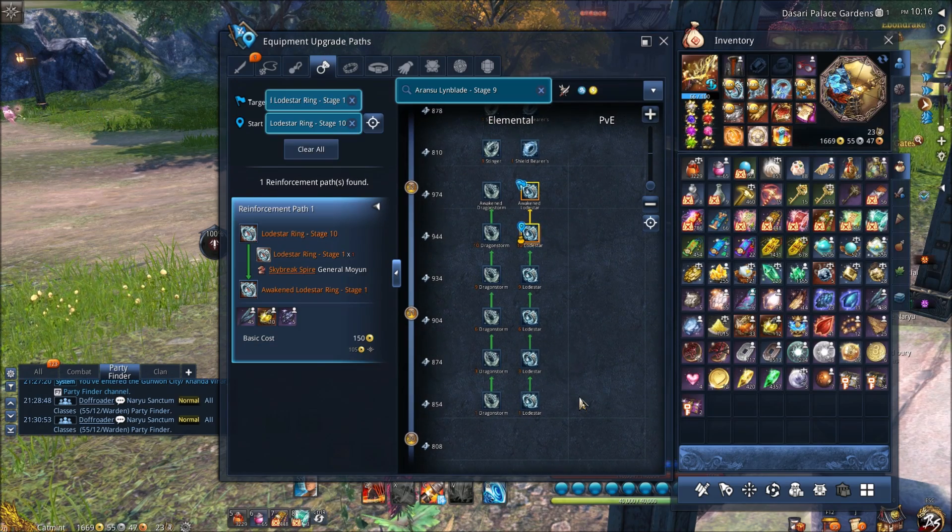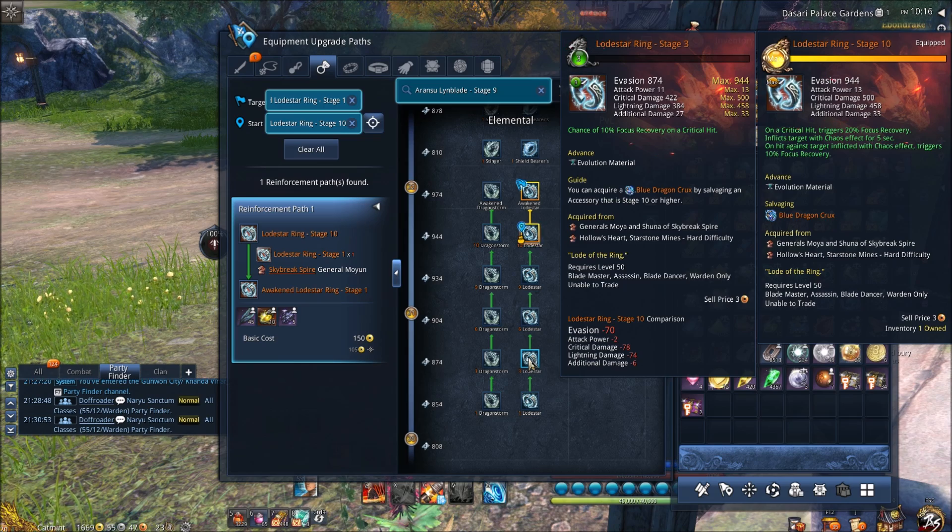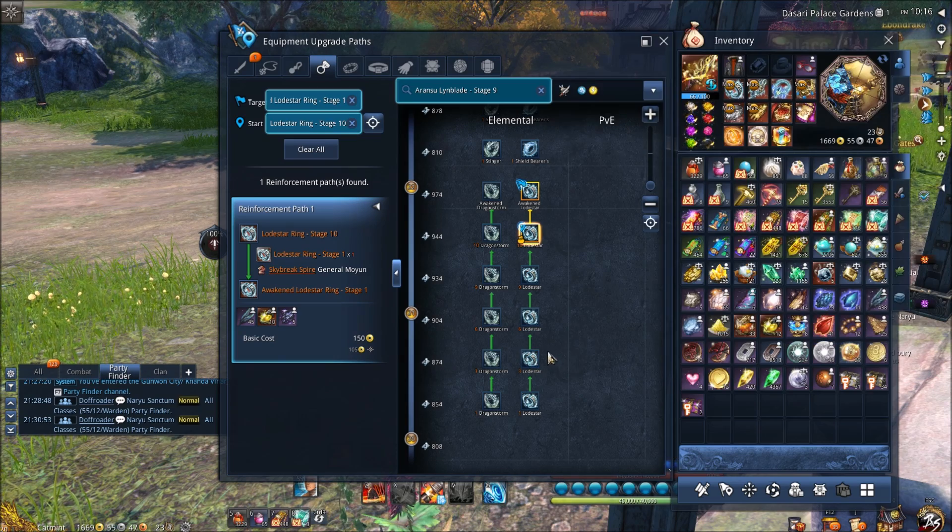Next up is the ring — this one's pretty simple. Keep it at stage 3 for quite a while, mainly because it really doesn't bring anything to the table in terms of attack power modifiers or critical damage bonuses. All it really gives is a focus recovery bonus, which is fine for something like a Wind Summoner that struggles with focus, but for every other class you really don't have to worry about losing focus in combat. So this ring is not something you want to waste a ton of gold and materials on.